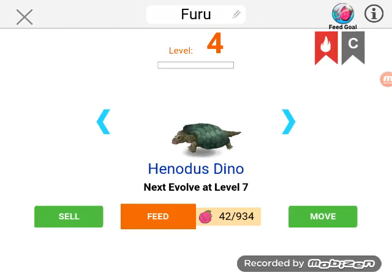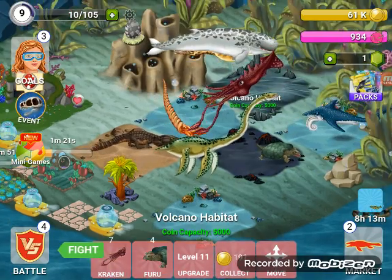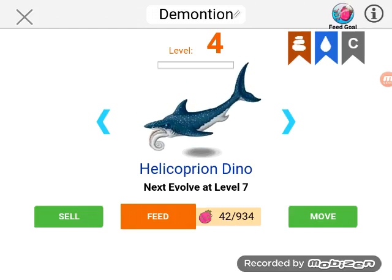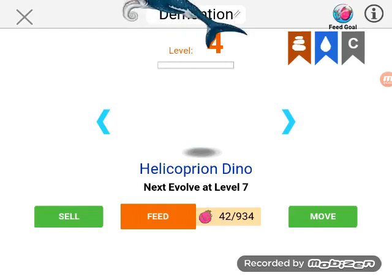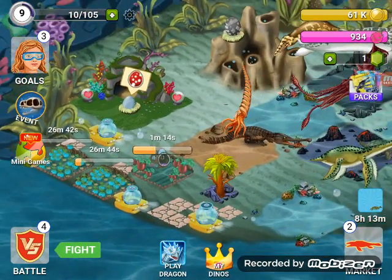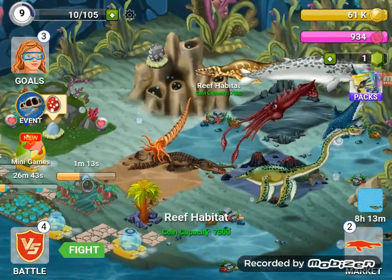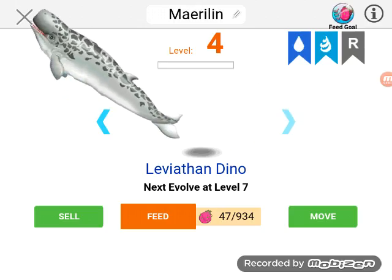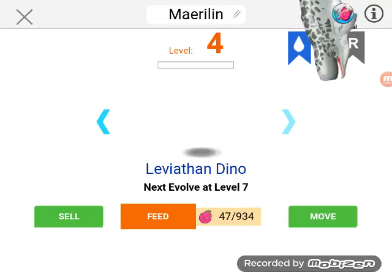Elasmosaurus dino — this is the Helicoprion dragon. Here's the Leviathan, the big whale.